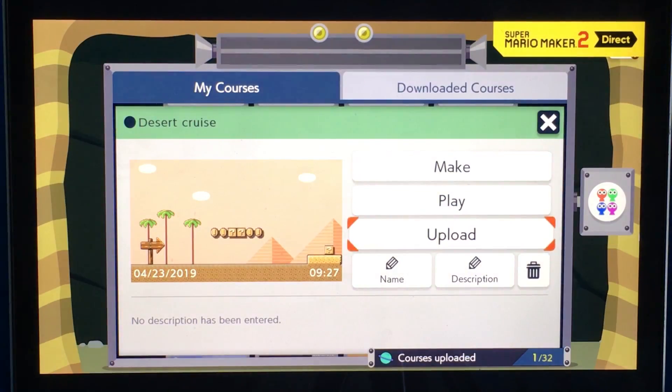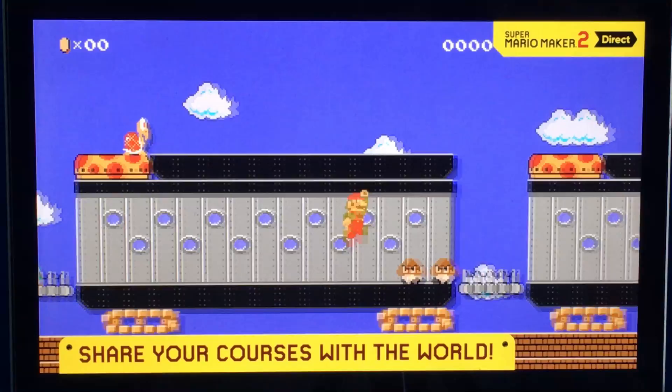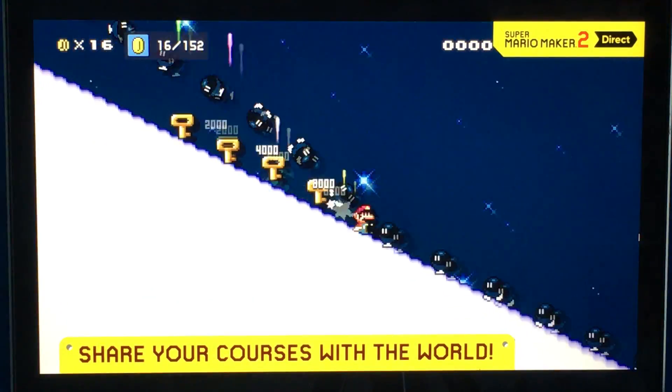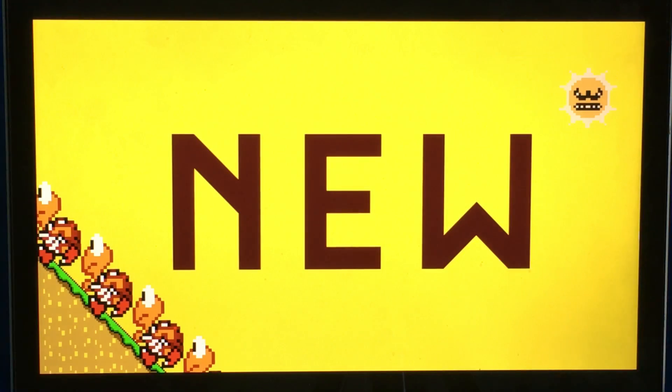Complete a course, and if you have a Nintendo Switch Online membership, you can share it with other players online. Super Mario courses are meant to be played. Oh, they added icicles — I don't think that's new.